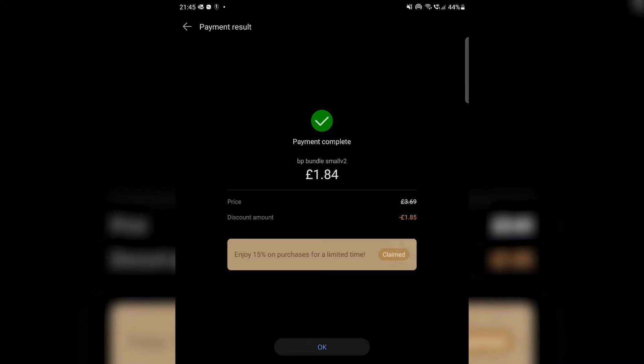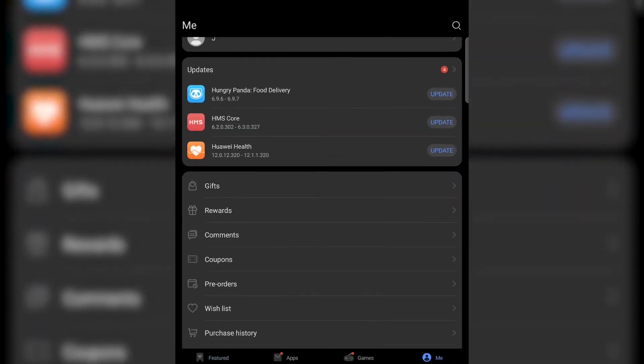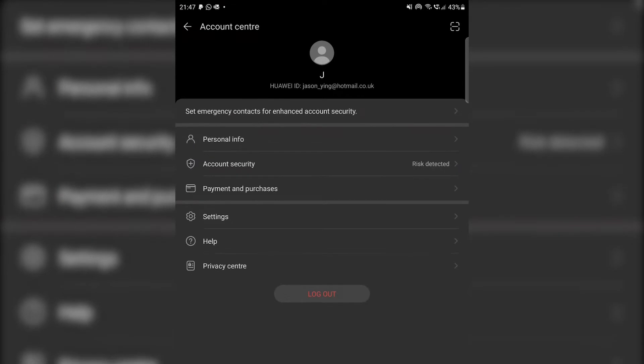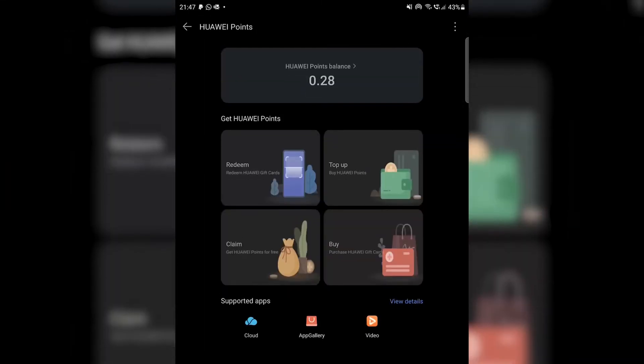To check how many points you have, go back to the main screen and click on the top section where your profile is. Click on that account profile and click Payment and Purchases. This should show you the Huawei points that you currently have. You can see I have 0.28 Huawei points to spend on any other in-game purchases.